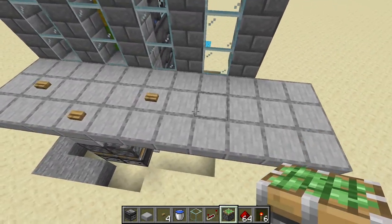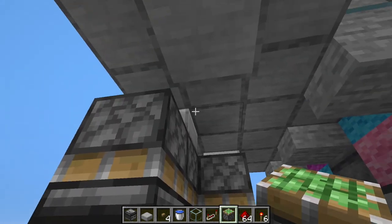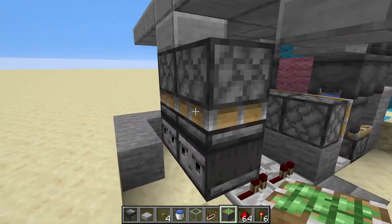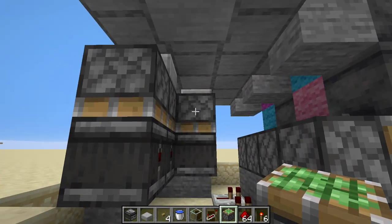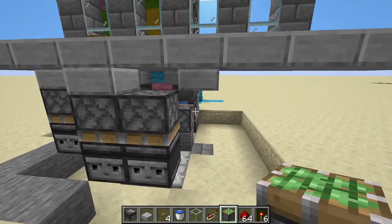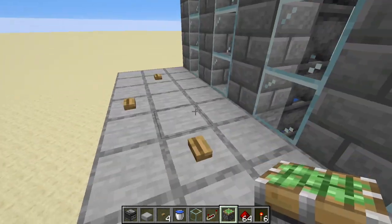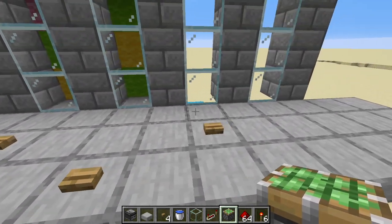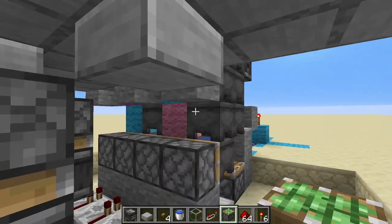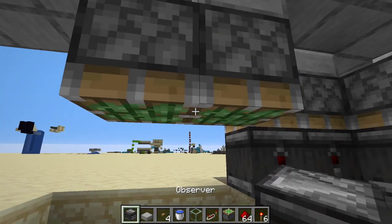To start, you have a button here in front of the glass. To do this you have to have observers here, here, here, and here. But with that, if you wanted to have them all in this row, you would have to have one here, then one here, then one here, and then they would be going off into the distance.